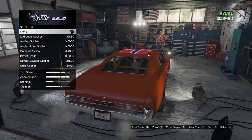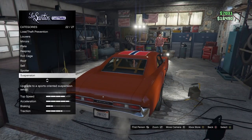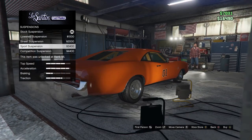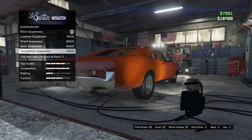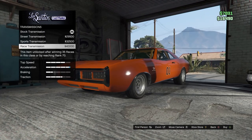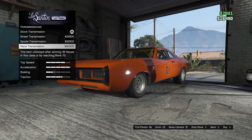Continuing on from the O-1 — spoilers, you don't want to put a spoiler on there, the General Lee never had a spoiler. Suspension — you can lower it if you want to, but because it's kind of an off-road vehicle I'm not going to lower it. Transmission — you want to upgrade that, but I can't because I'm broke. I barely play GTA 5 anymore because this game is basically dead — I'm really only on here because they added in a new Dukes of Hazzard car, so I figured I'd make a video on it.